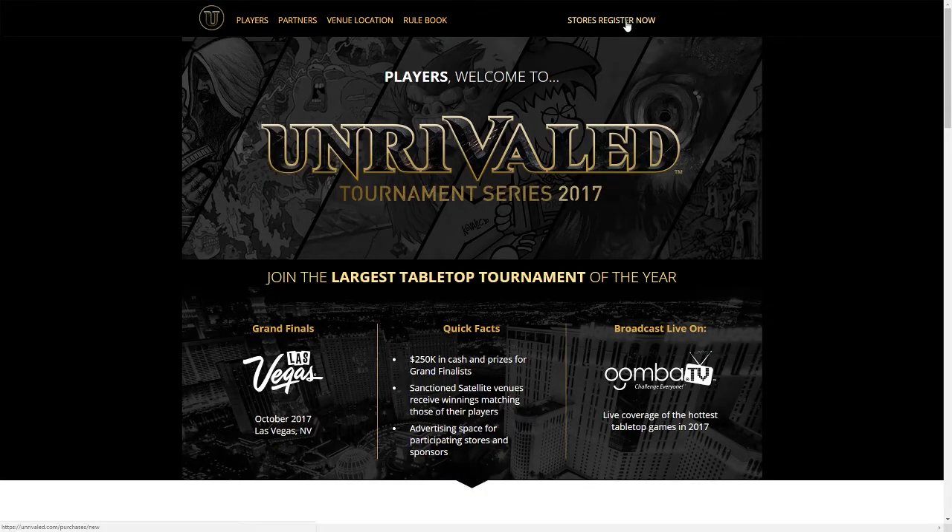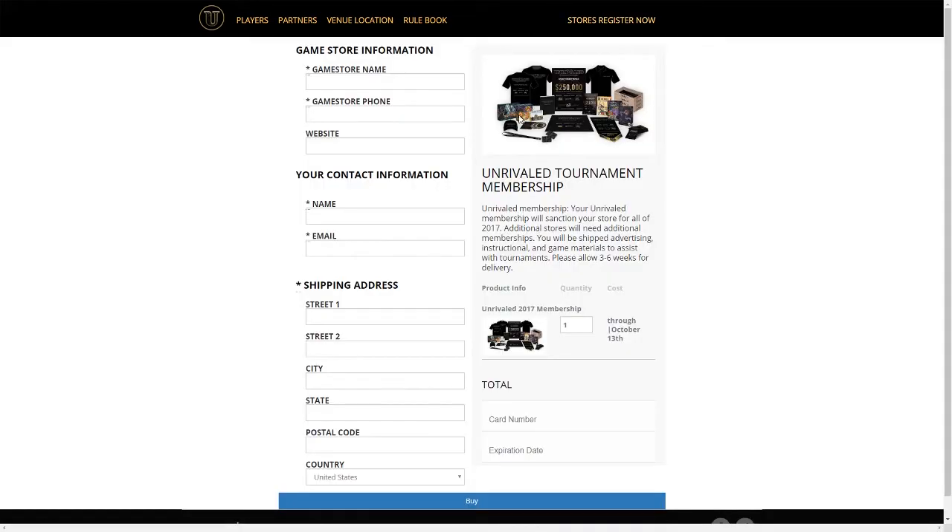Go to Store Register in the top right corner. Here is where you fill out all your basic info for your game store: your game name, game store phone number, website, and regular contact information.